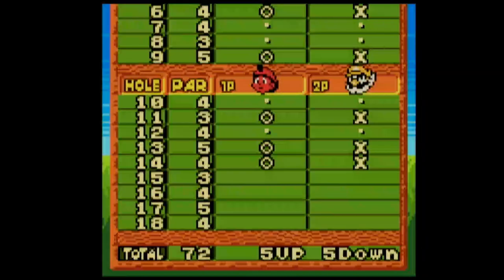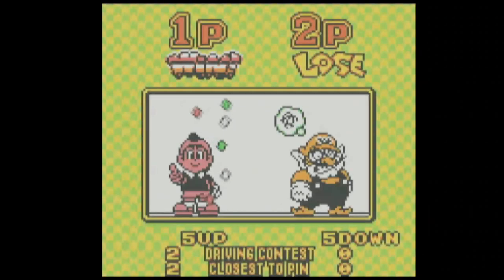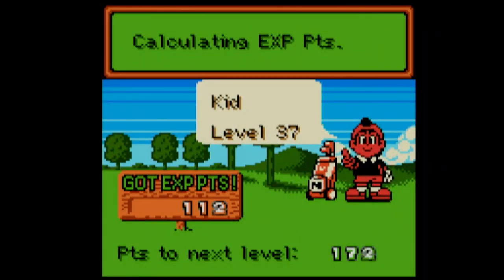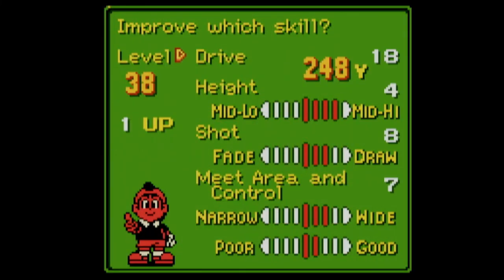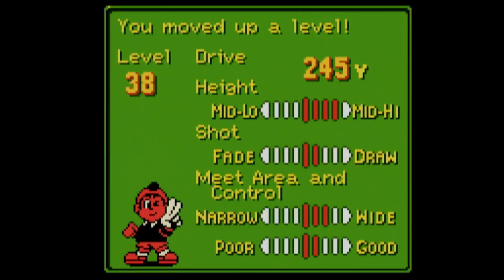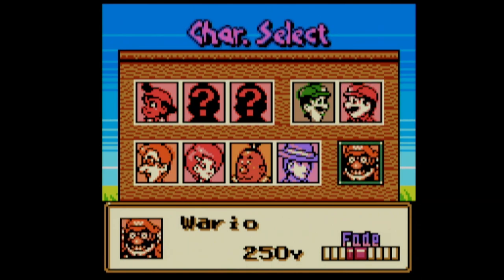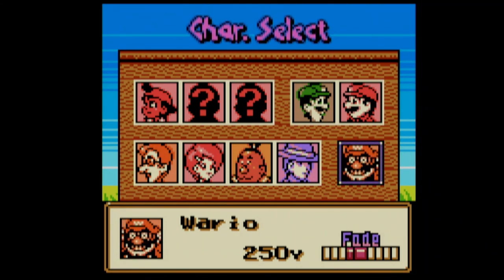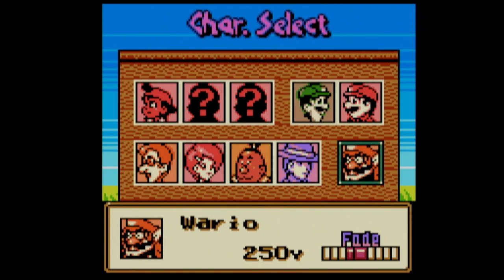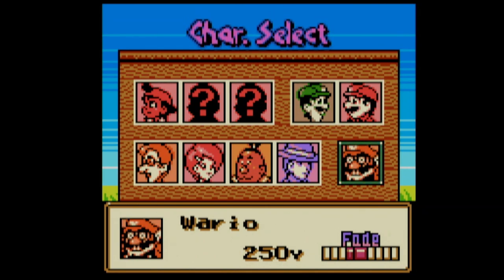Oh yeah! That was Wario — we've won! We're five up. That is the last of the match game. So I'm gonna cut it off here for this part of Mario Golf on the Game Boy Color. Next time on Mario Golf on the Game Boy Color, we're gonna do the transfer pack stuff. See you guys then!